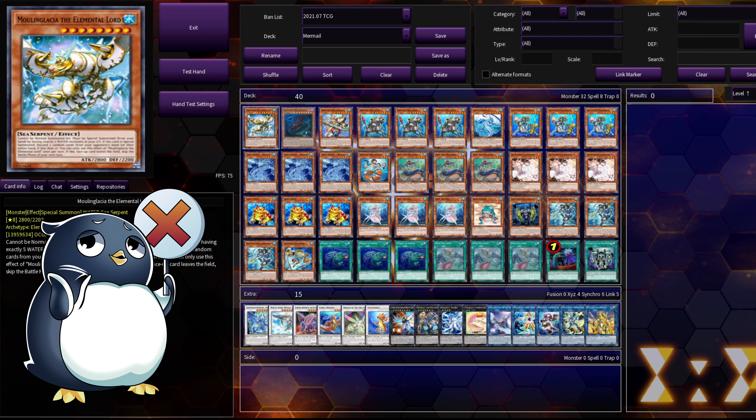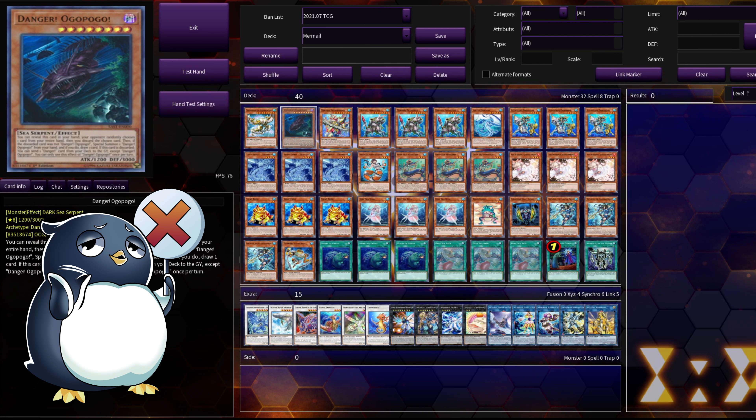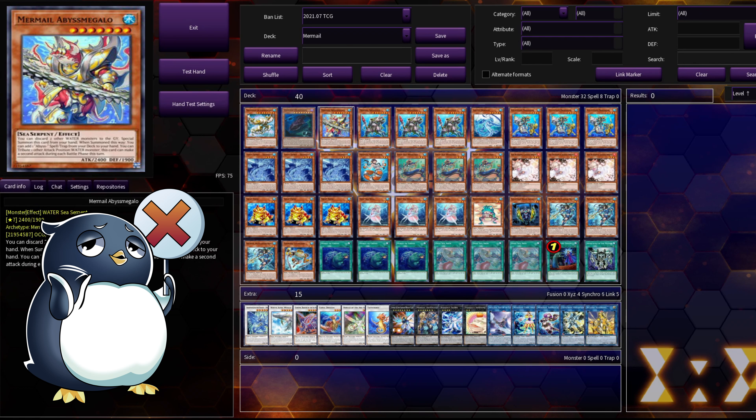Moulin Glacier rips two cards out of your opponent's hand. This used to be a lot more devastating than it is now — if you pitch two cards from your opponent's hand, it doesn't matter as much since they have one card starters. Either way, them having less resources in hand is always a good thing. We have one Danger Ogopogo, a very spicy tech I've brought in here. You'll see why I play this in the combo section.